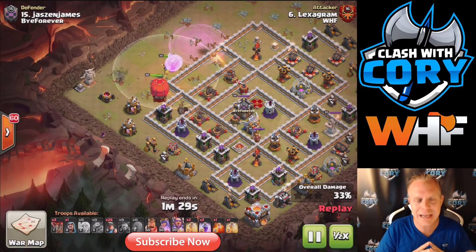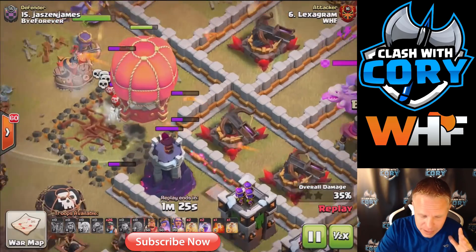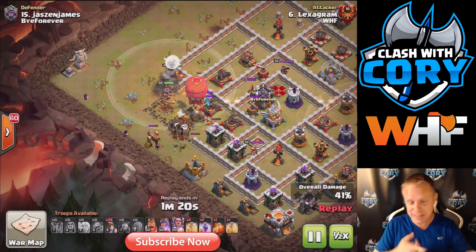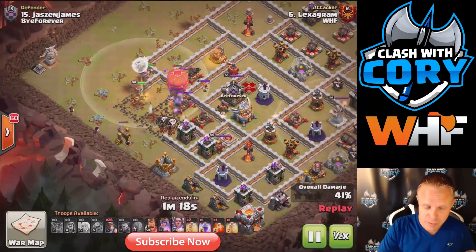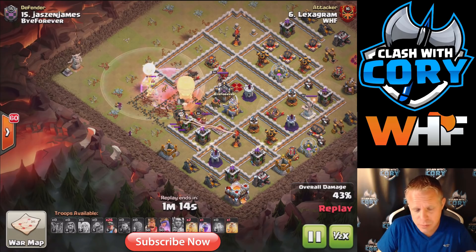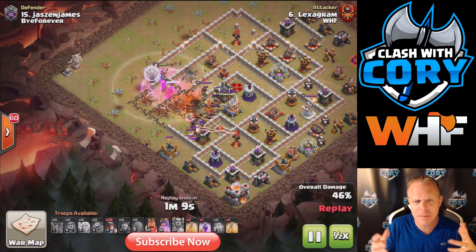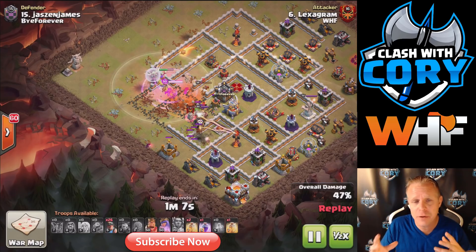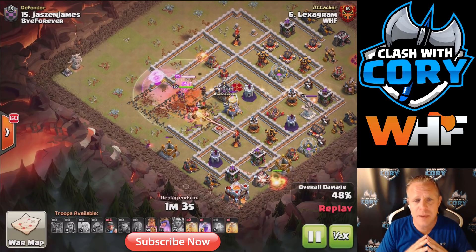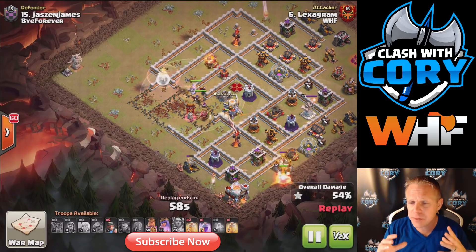Now the Stone Slammer is targeting an archer tower inside the wall and it's going to get there before the queen does. On half speed — boom, those walls are open, opened all the way through. He's got access to all three exposés, access to the Eagle Artillery, the enemy CC, and the queen. And because the Stone Slammer targets defenses, it has different pathing — going deeper into the base sideways. Stone Slammer was definitely the better option here because of that pathing, opening far more of the base than a Wall Wrecker would have.